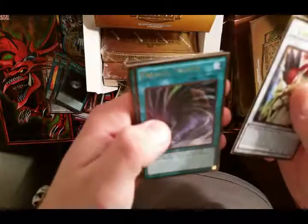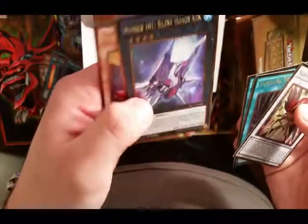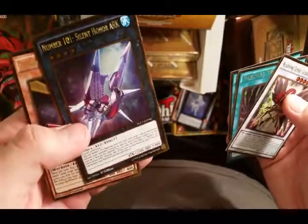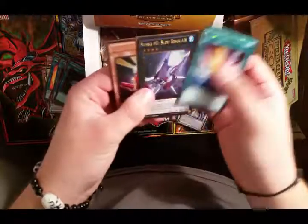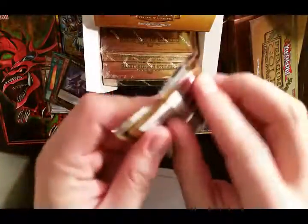Another Black Wing Tamer, Parallel Twister, Smashing Ground. Oh that is sweet, that is sweet - check that out. That's the money shot right there. Cool cool, and we got a Card Trooper - nice, stoked about that one.